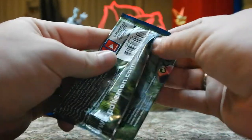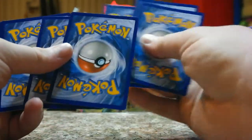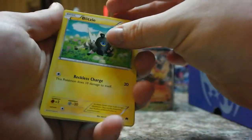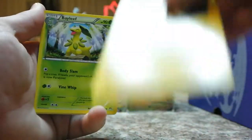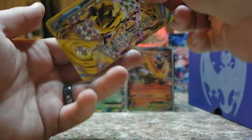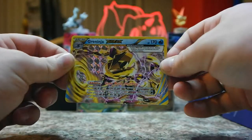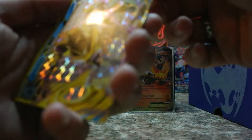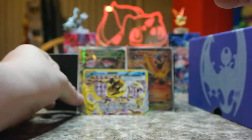One of my favorite series is Breakpoint. Let's see if we can pull one more EX at least. First Breakpoint pack: Espurr, Furret, Electabuzz, Bayleaf, Mawile, Scizor, and — oh shit — Greninja Break! That's cool. That's the most valuable Break, I think. I don't like Breaks, but Greninja's cool. For Breakpoint I have 41 out of 122. And a Golduck for the rare — not an EX, but still dope.